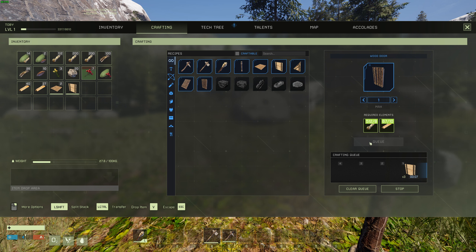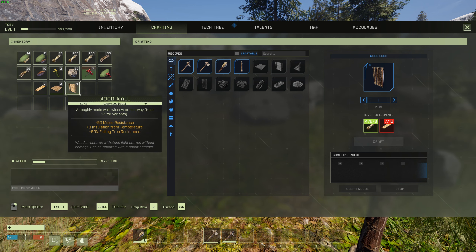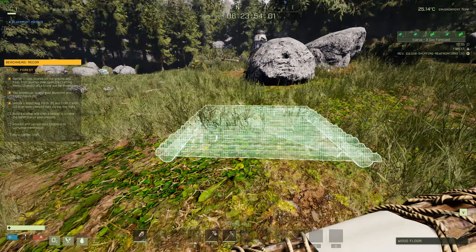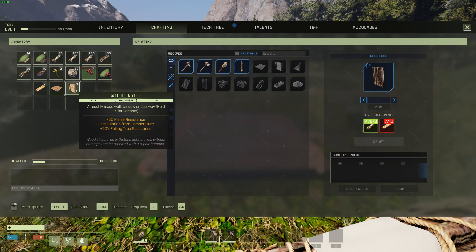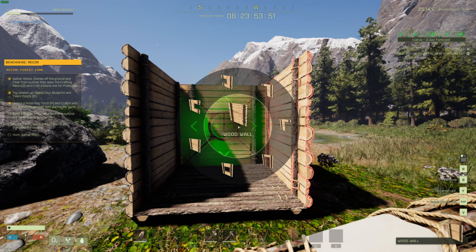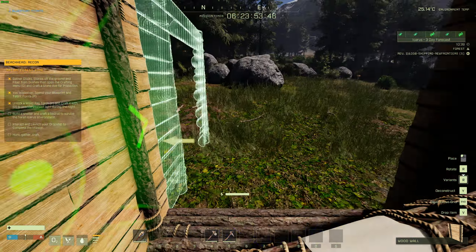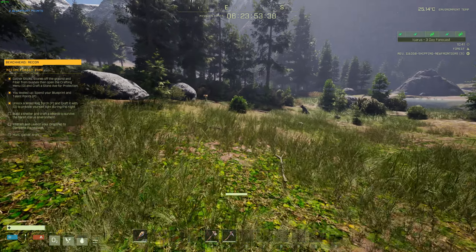To deploy something, right-click on it and hit deploy. Let's put in some walls. To change the walls, hold R and hit the wheel — we definitely want a door frame. Right-click deploy. We're going to put a roof on there. Nice and done. Oh hey, there's a wolf. I have no fighting tools — can I unlock the knife?